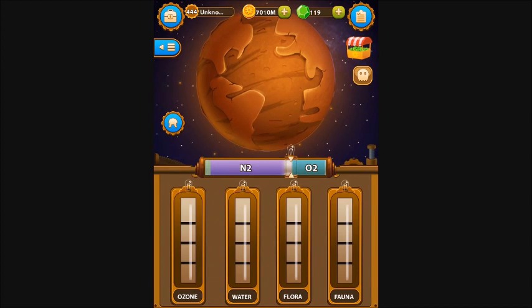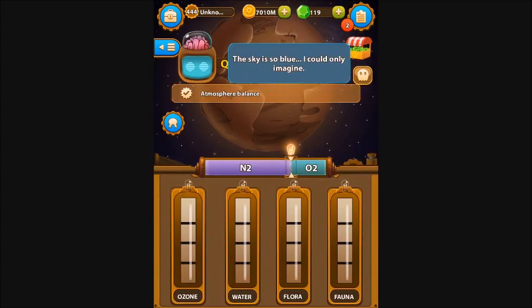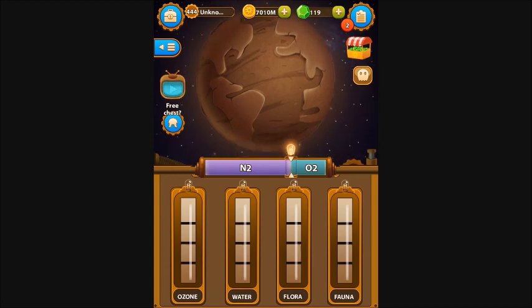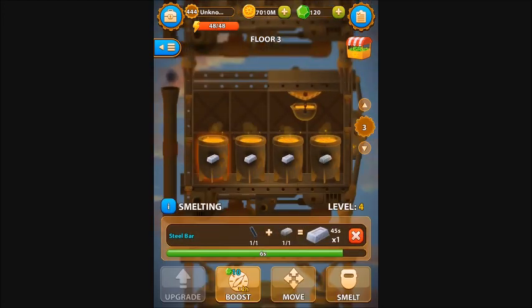We're going to gradually keep building this up until we hit that sweet spot, and keep running these Oxygenium cycles until we get to the final bit. We've made it into the perfect atmosphere — we've got the 20% oxygen and 80% nitrogen. The next part here is to build your ozone layer, because otherwise your gases will slowly release and that bar will gradually dissipate.